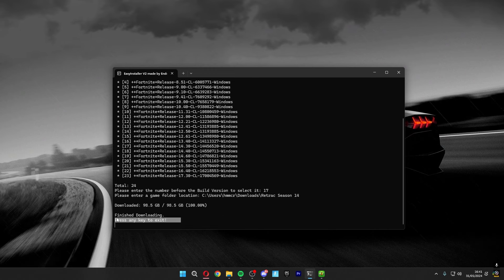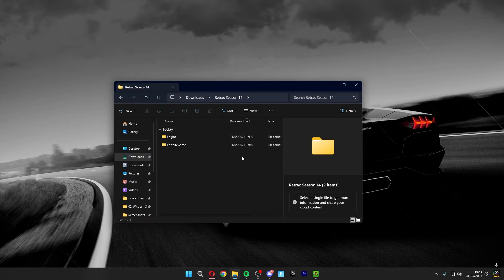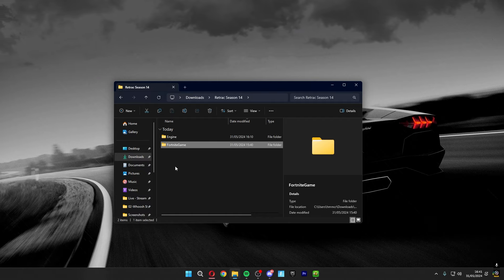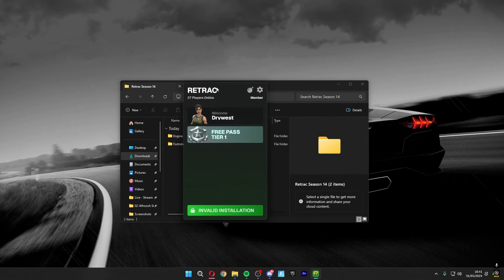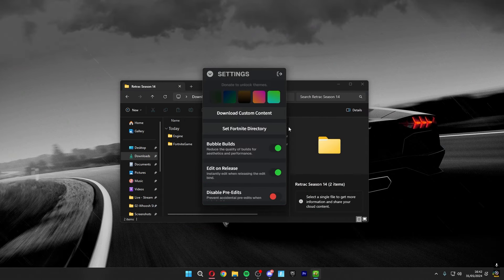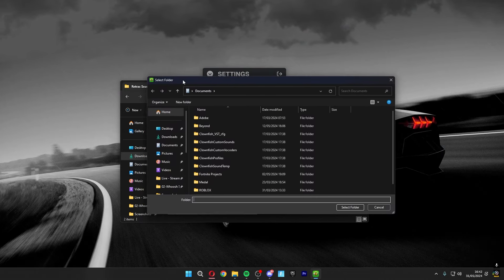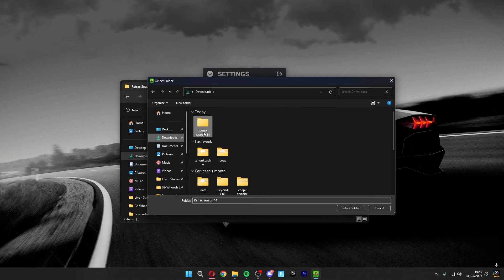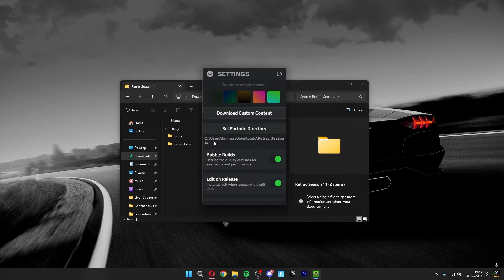After about half an hour it should say 'Press any key to exit,' so click Enter. Go to your folder and double-click on 'Retract Season 14' — double-check that the Engine and Fortnite game folders are there. If they are, you've done this step perfectly. Now open the Retract Launcher, go to Settings, then 'Set Fortnite Directory.' Click on it, open your file explorer, navigate to Downloads and the Retract Season 14 folder, select it, and it should now show your folder location.